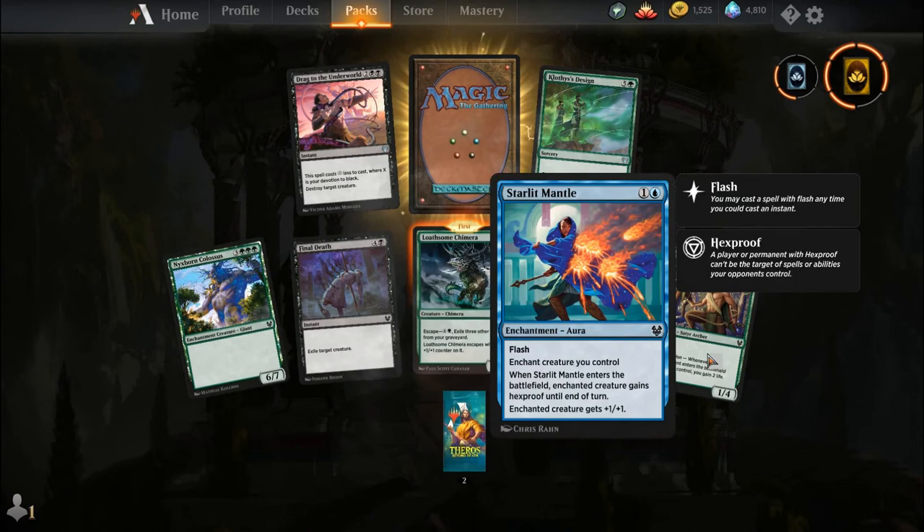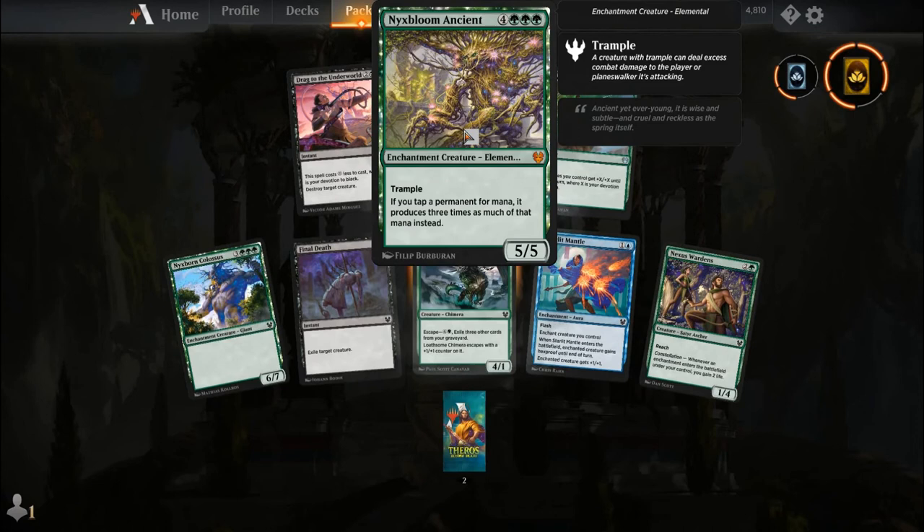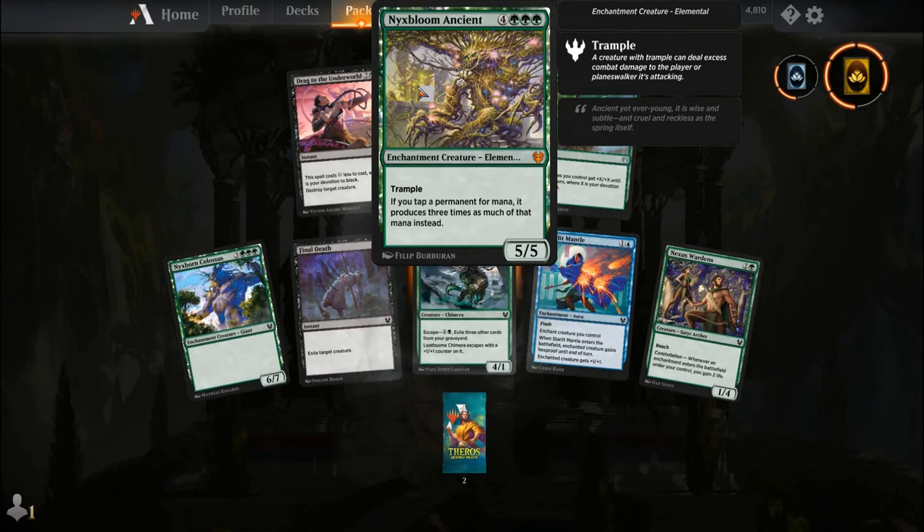Nyx Spawn Colossus, Final Death, Bloodflow Chimera, Starlit Mantle, Nexus Wardens, Drag to the Underworld, Clothesis's Design, and our rare is Nyxbloom Ancient — this thing is big mana, big money. For four and three green you get a legendary enchantment creature Elemental, a 5-5 with Trample. If you tap a permanent for mana, it produces three times as much of that mana instead. So a Sol Ring now taps for six. You activate Nykthos for an absurd amount of mana and get triple that absurd amount. This is going to do some things in Commander; it's just a little slow for Standard.